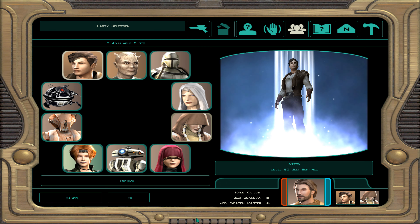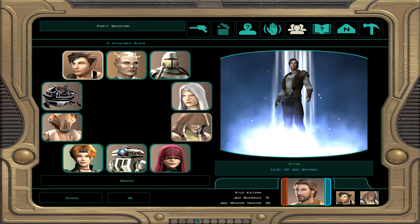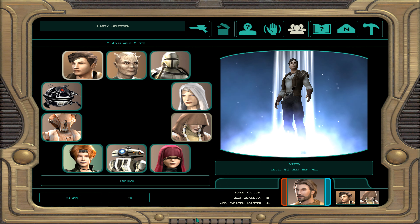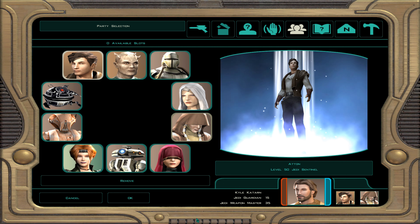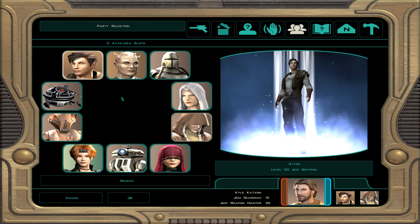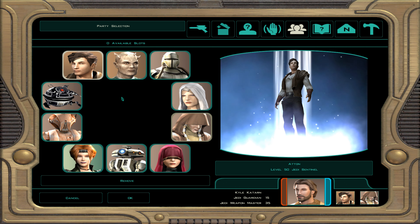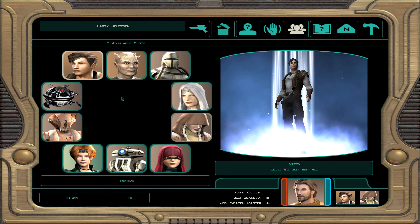In KOTOR 2 there are 12 total companions — 10 shown on screen, with some based on gender. Male characters get Handmaiden; females get Disciple. On the urban planet Nar Shaddaa, you get Mira if you're light side aligned or Hanharr if dark side. With mods you may be able to choose between the others. Know who your companions are and how they work. I have another video with tier rankings and builds to help you build your companions correctly.